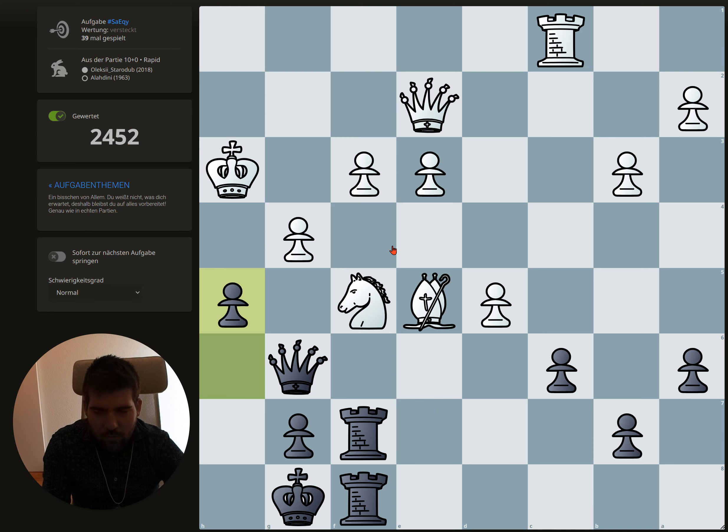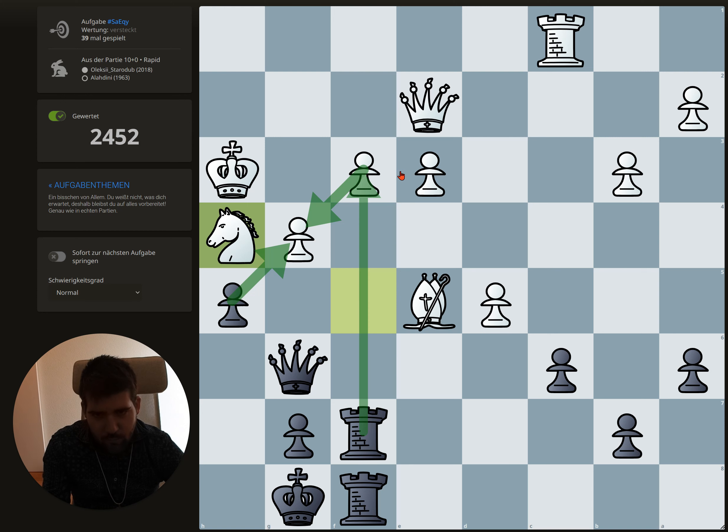The last move from white was knight here, so he attacks our queen. As always we check for checks — if we capture, he captures back and then we don't really have a lot of options. Maybe a check here, but since it's protected twice, nothing will happen. Sacrificing the queen is just a queen too few.